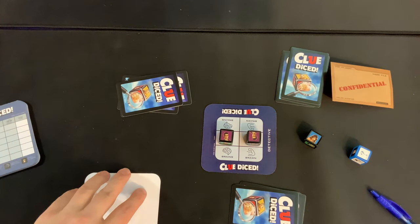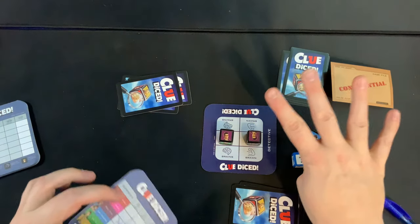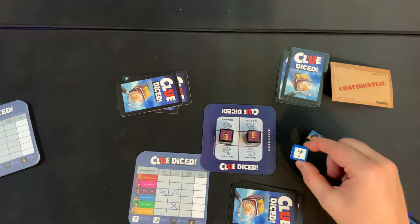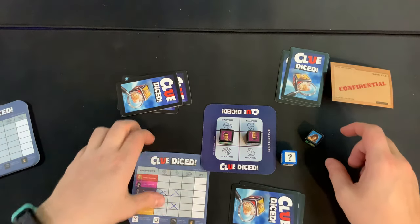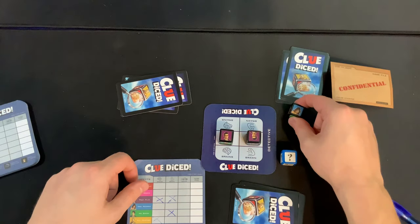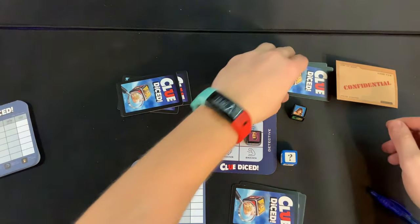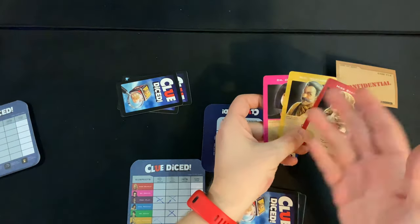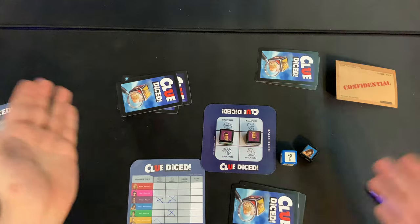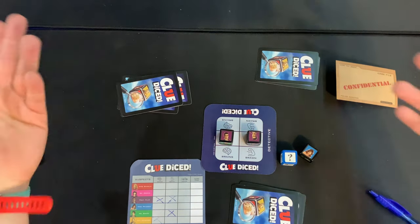After the suggestion phase, look at the blue bonus die, which has four different symbols. The first is the question mark: you place this die in front of someone and ask if they have any information about a specific character — for example, blue. They look secretly; if they have nothing, they say no and that phase ends. If they do have a blue card, they must slide it to you.